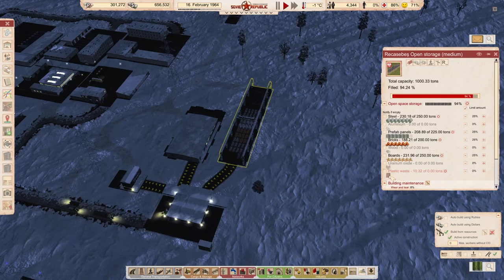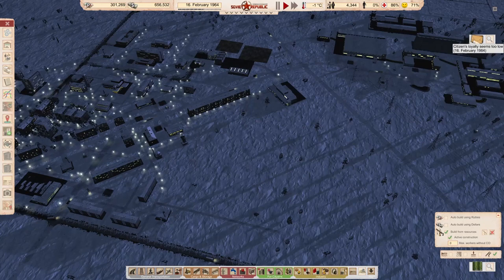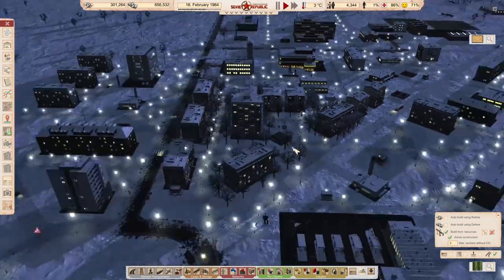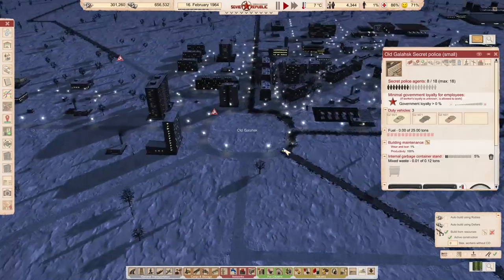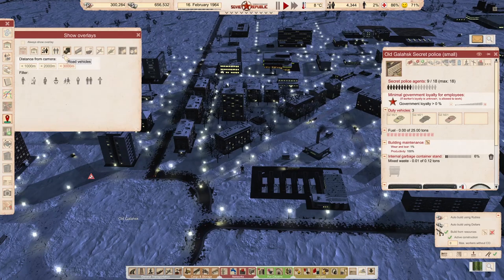We imported plastic waste — how the hell did I import plastic waste? Anyway, citizen's loyalty seems to be low. I built a secret police. We have a secret police. So, we are putting the surveillance around.